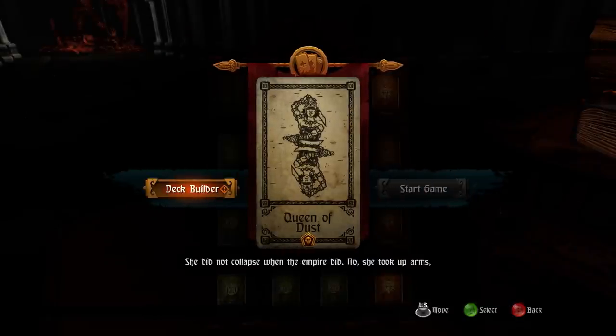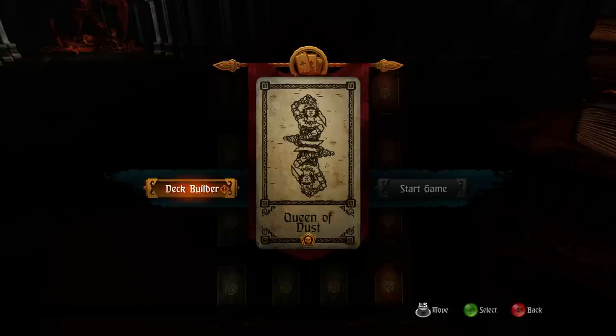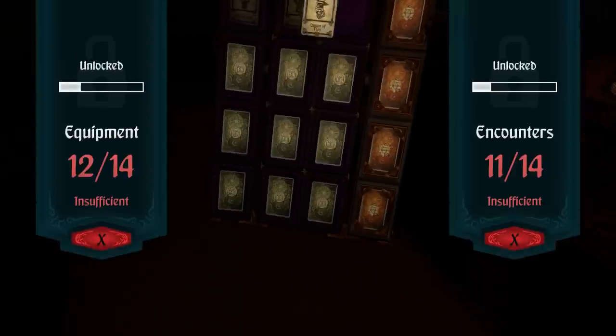She did not collapse when the Empire did. She took up arms, organized her people, and vowed that in a country where death had gathered, she would be the one dealing it. And this guy has something to say about almost everything, which is pretty cool because it's really unique. So let's go to the deck builder.